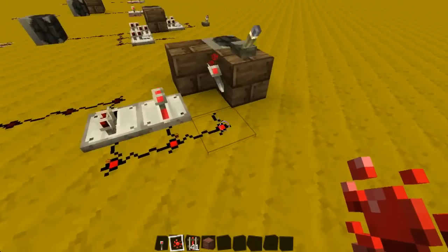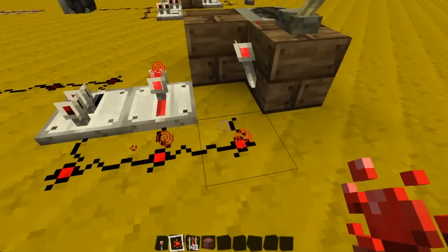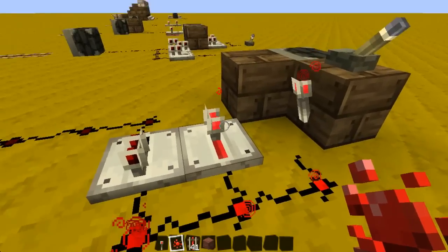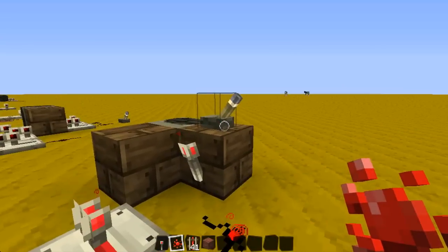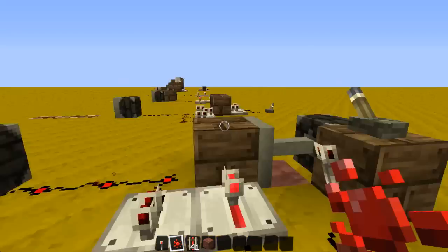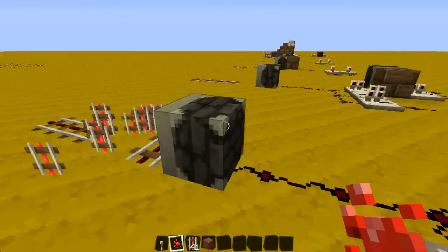So, same principle again though. This one has it turned on. And then when you turn it off, it's still one tick here. That closes and creates a pulse, so we just do that. You get the one tick pulse, and it creates your rails, like so.